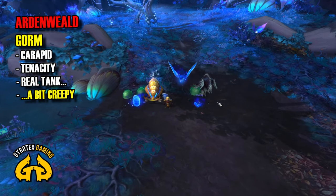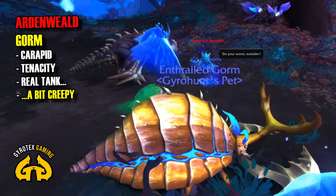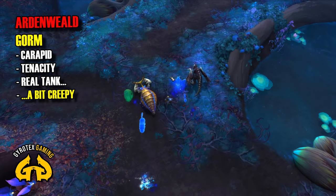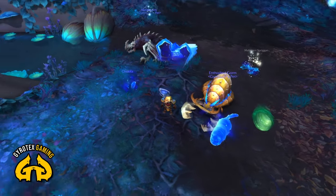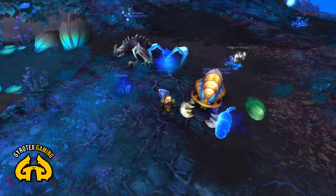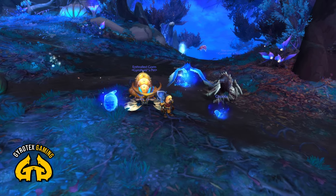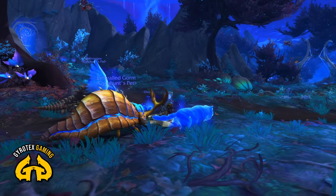Then we have Gorms. Gorms are Carapids — they are tanks, they are Tenacity Pets. They are unique. I was excited about taming one and looking at one closely. But to me, this model looks a bit disturbing slash ugly — maybe I'm just not into bugs. Yet I can say that Tauraluses and the pets of Maldraxxus are disturbingly good looking — go figure how brains work. Carapid is definitely a proper tank; it charges like crazy. It would not be pleasant for people to have it chewing on them in PvP. Tame it if you like big bugs. I will not tame Carapid.